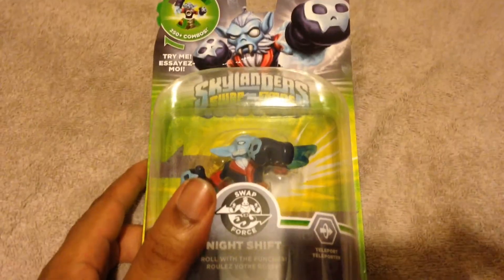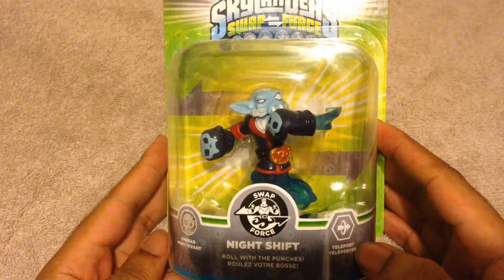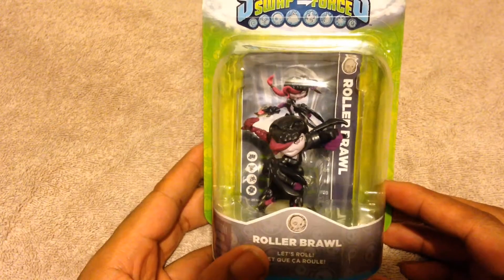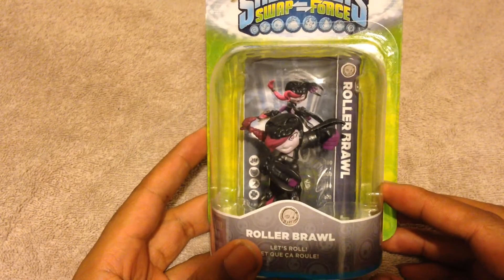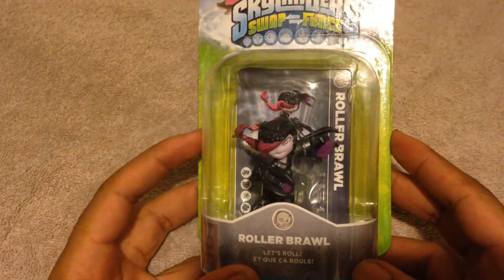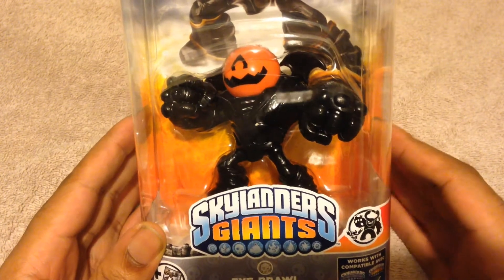Let me zoom out a little bit. So first up I got Night Shift - pretty cool, it's one of the undead characters. Like I said, you can swap the bottom out. I also got Roller Brawl, which is a character I'm really looking forward to. I saw some gameplay of her and it looked pretty cool, just the different abilities and things of that nature.